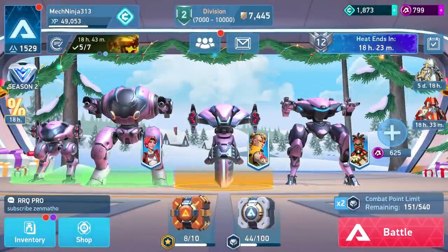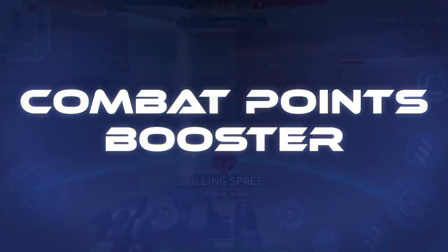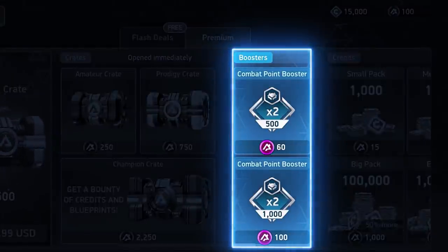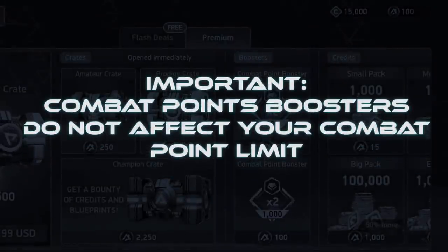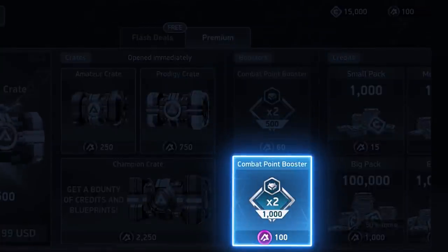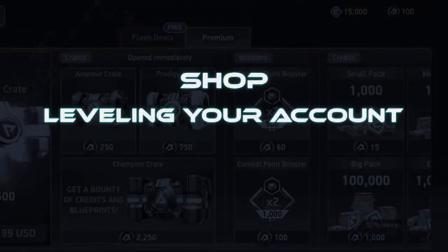If you really want to maximize your progress, you can pick up a combat points booster. Those things double the number of combat points you earn per game, and the extra combat points aren't even counted towards your point limit — they come straight out of nowhere, like a sort of points booster limit. That limit comes in two different sizes: 500 points and a full 1,000 points. You can get these awesome boosters from events, achievements, the shop, and from leveling your account.